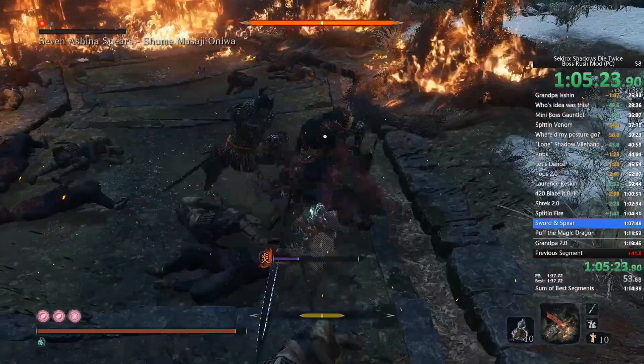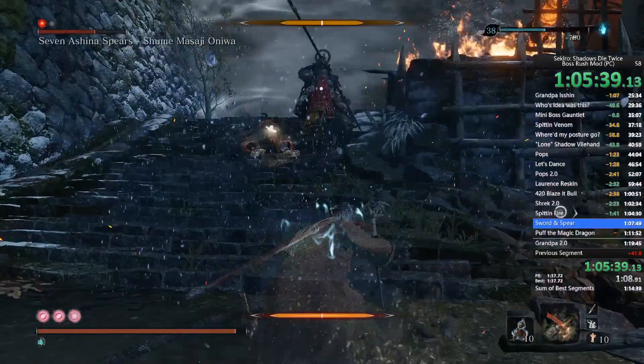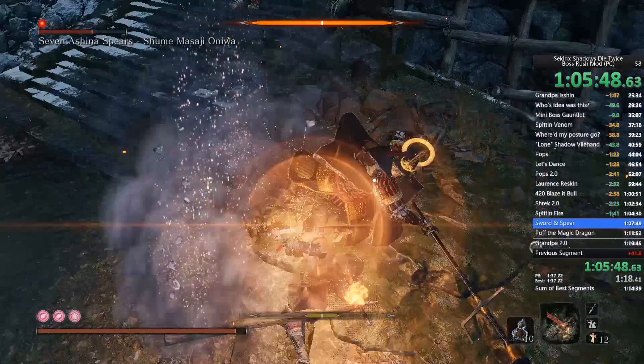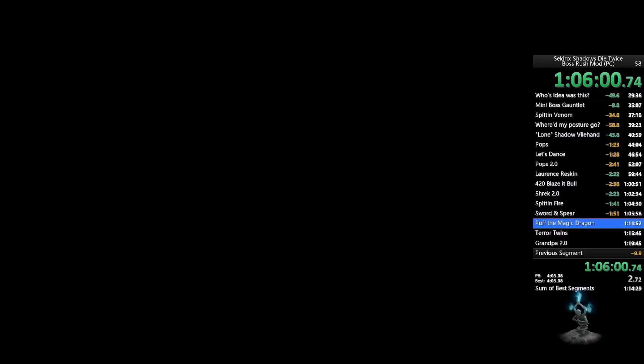That was a really quick kill — I'm pretty sure I get a gold split on this. That samurai ally just absolutely kicked the Ashina Spears. My game started lagging — this is definitely the game lagging, not the encoder. That was a gold split.